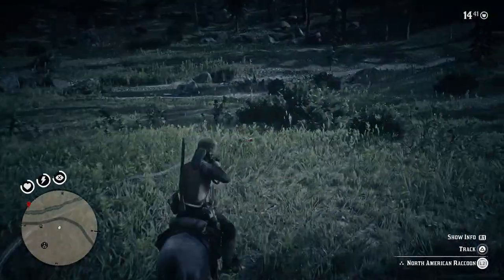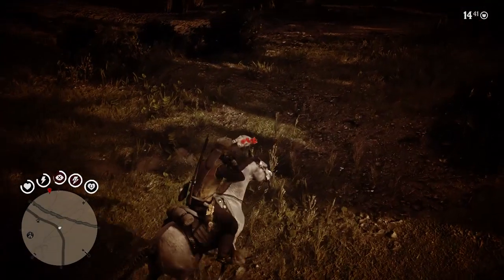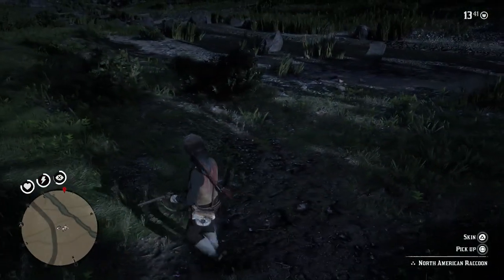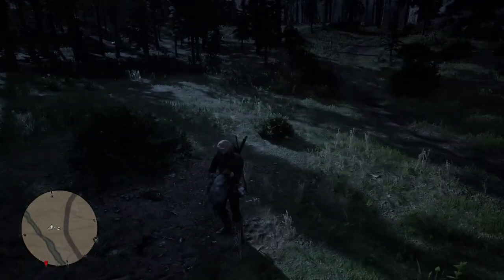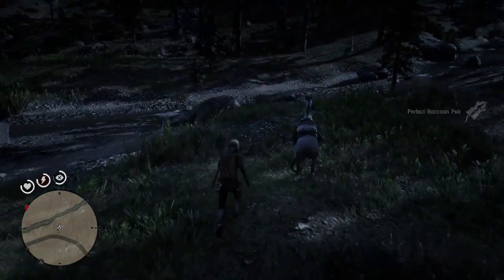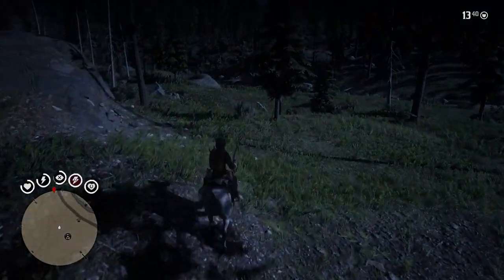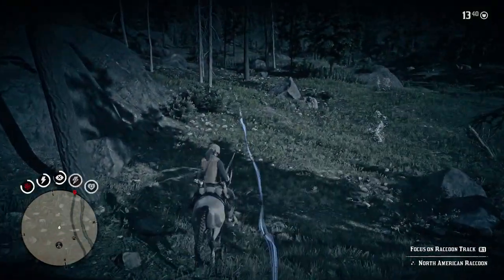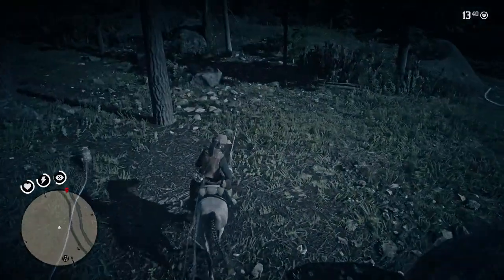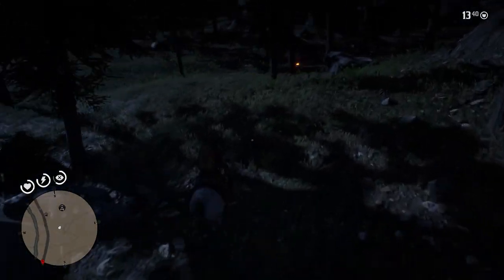What have we got here? Another one — there we go, there's two of them around here. So this is basically what you want to do: just go around looking for them. We're going to skin this one up. You've got to be careful — there are cougars around here as well, so it's definitely worth keeping your eye on that. We've had two North American raccoons now. We've also found a third one, but unfortunately this one is only two-star, so we're going to let that one go. In the end we've managed to find three tonight — two in perfect condition. I can't ask for more than that on one night.